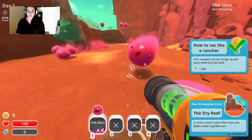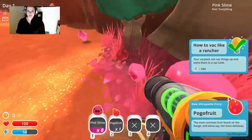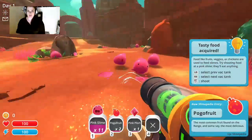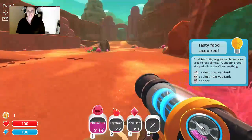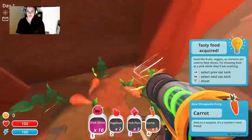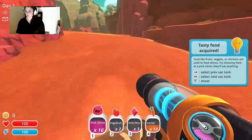Like these little pinkies just to start out with — there's our first one, tasty food acquired. Something that we're going to need is a chicken coop, vegetables, and chickens, because I'll show you who we're going after today.